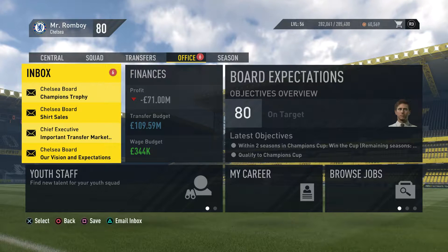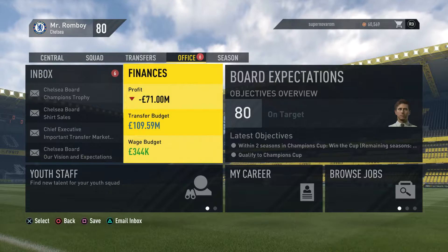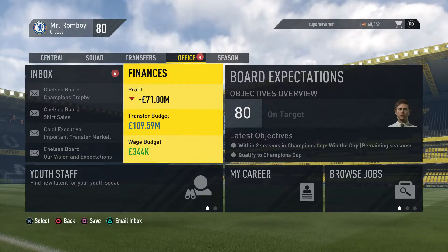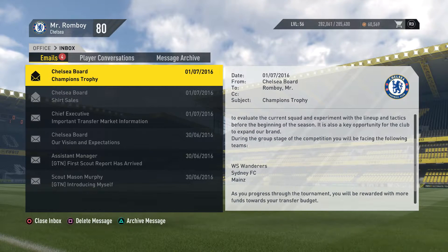This is the new layout of the office section - it's pretty cool that they included this feature. The finances part shows our profit and loss. We've currently made a loss of 71 million. Champions trophy and all that.